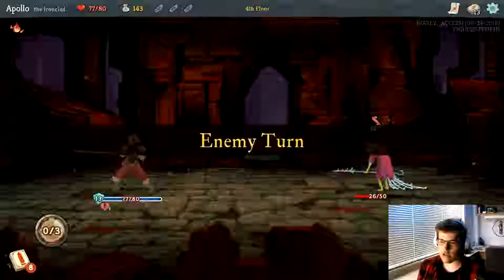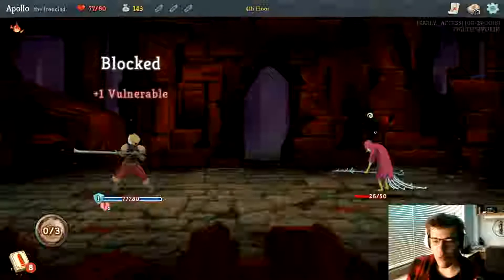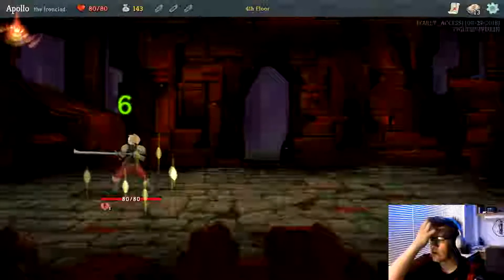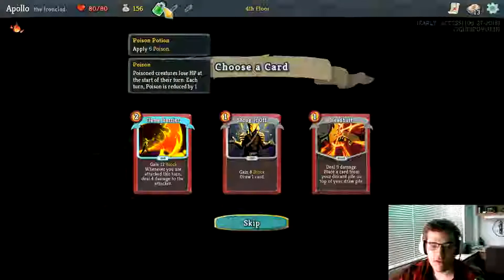I can still get an attack in, so you've just got to be smart — which is something I'm not really the best at, because you guys are aware that I'm a complete idiot. That was close. Also, you get potions here — during battle I can throw one onto someone.